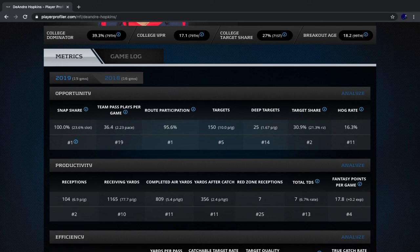Best ball is the smallest difference, because Hopkins' boom weeks are better than Devontae Adams' boom weeks. But still, give me Devontae Adams over DeAndre Hopkins — he's much safer. The only concern are injuries, but he's not someone who's torn his Achilles or ACL. He's had quite a few sprains, which just means he plays a little more aggressively than he should. Many years he'll be missing one or two games just due to sprains and a little bad luck.